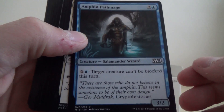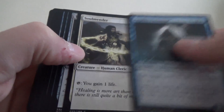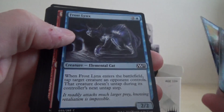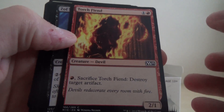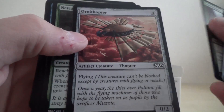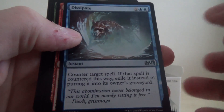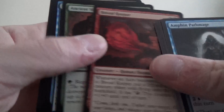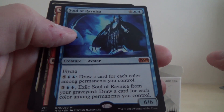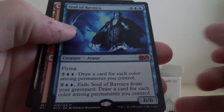So we've got Amphin Pathmage — might get there eventually — Soul Mender, Tyrant's Machine, Negate, Frost Links, Torch Fiend, Zuff Shade, Naturalise, Yorthopter, Netcaster Spider, Dissipate, Brood Keeper, Ancient Silverback, and — ooh — a mythic! Soul of Ravnica, Creature Avatar. Quite liking that.